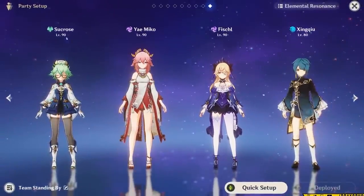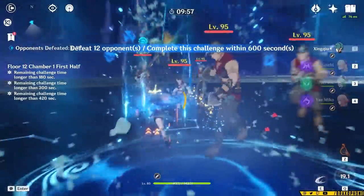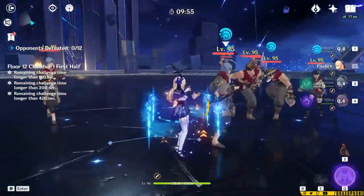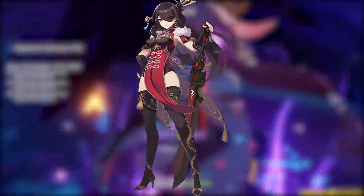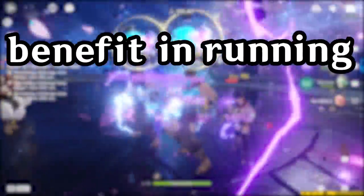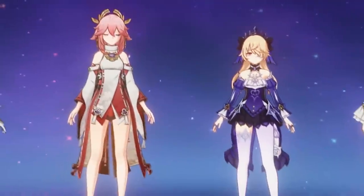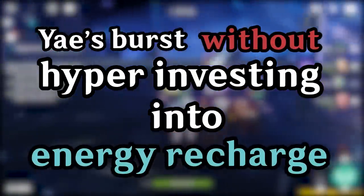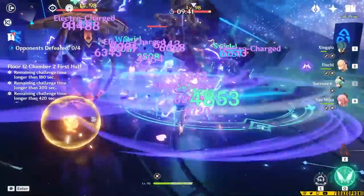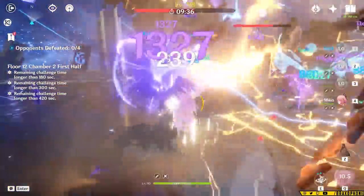The third team I want to talk about today is a classic — Taser, with Sucrose, Yae, Fischl, and Xingqiu. The Taser team revolves around dealing tons of Hydro and Electro damage to enemies in an area and reducing damage taken. In this team, you're going to want to use Yae instead of Beidou. While you might see the benefit in running Yae and Beidou together, Yae doesn't generate energy on the same level as Fischl, which would mean running more Energy Recharge on Beidou and lowering her damage overall. Using Yae and Fischl together allows you to reliably use Yae's Burst without hyper-investing into Energy Recharge, since Fischl is going to be funneling energy to her. Sucrose makes this team super easy to play, utilizing Swirl to reapply Hydro and Electro to enemies and proccing Electro-Charged.